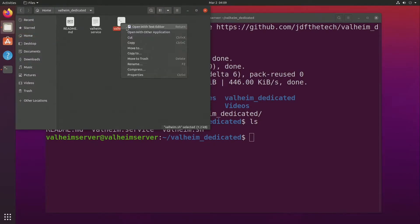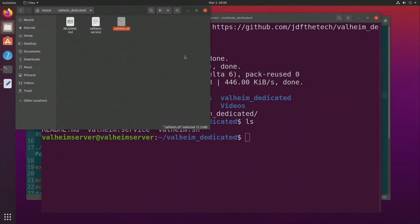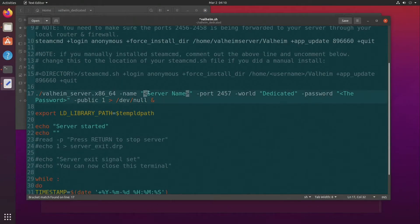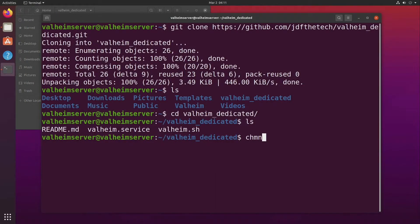Now let's edit the valheim.sh and valheim.service files with the proper directories and usernames. Starting with valheim.sh — all we need to do is change the username to the username on the server, in this case valheim_server. Now let's change the server name — I'll make mine "Penguin Propaganda Server." We have three port options for Valheim: 2456, 2457, and 2458. The script defaults to 2457, but feel free to change it. Feel free to change the world name, and I'll make the password "potato" for no particular reason. Now we close the file and make valheim.sh executable with chmod +x valheim.sh.